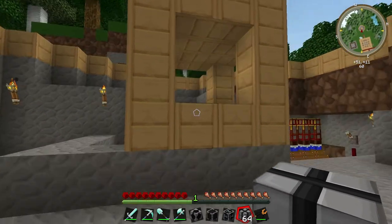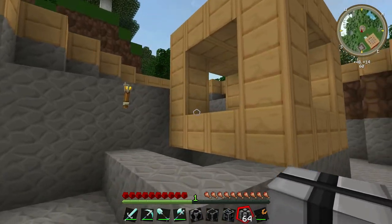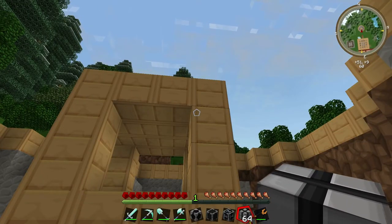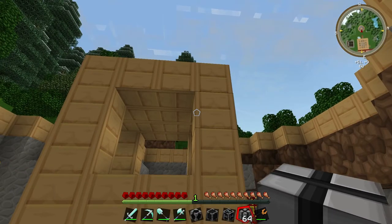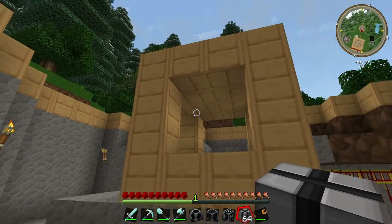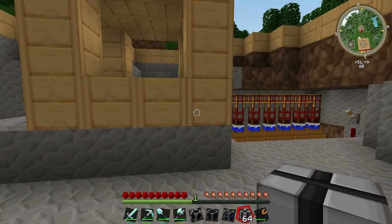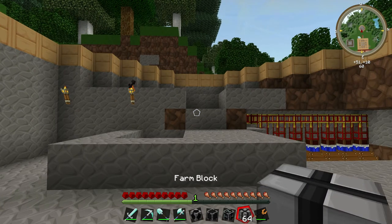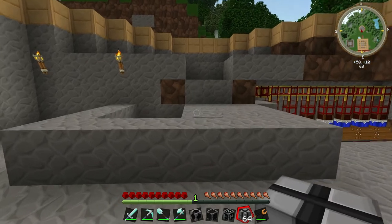This structure here is four blocks high, four blocks wide, and four blocks long, and this will be replaced by our multi-farm. The first thing I'm going to do is go around with my axe and destroy all of these wooden blocks. Now with the wooden frame destroyed, I can go around with my farm blocks and start building the farm.